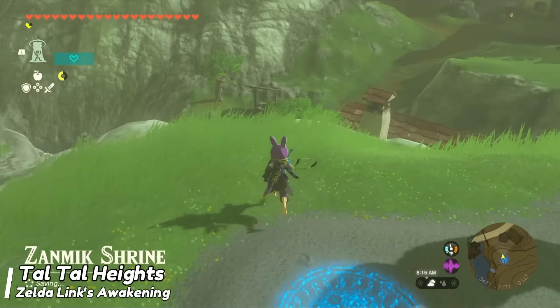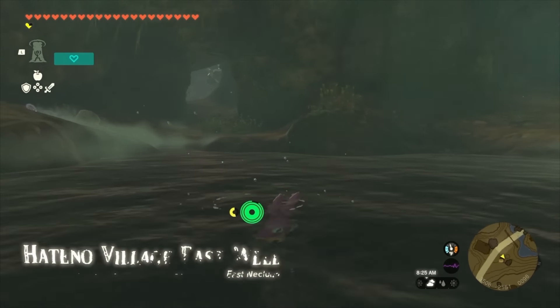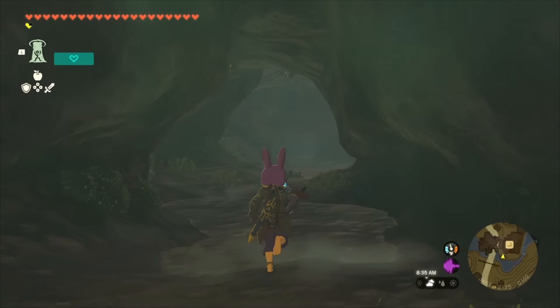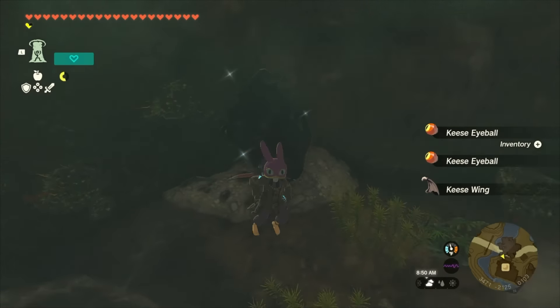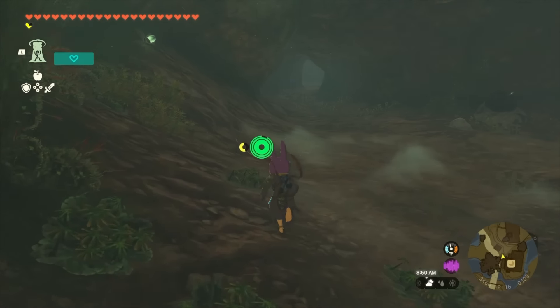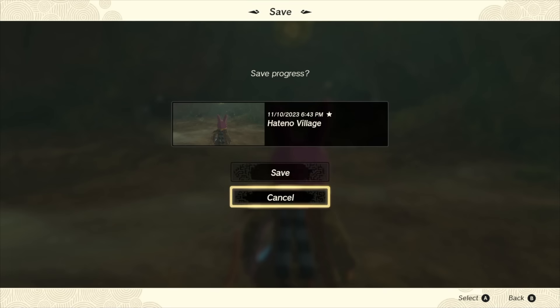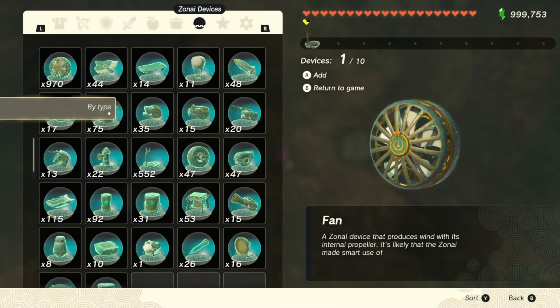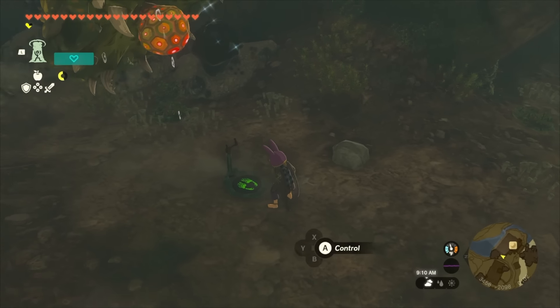We'll warp into Hateno via the southern shrine, then hop down the well and take the path to the right to get straight to our like-like. There will be two keys on the ceiling as you enter the room — get rid of those or they will become a nuisance. Once that's done, keep some distance from the like-like and make a save, just in case you run out of control sticks or health. Our goal is to take out a control stick and mount it at the same time we get eaten by the like-like.